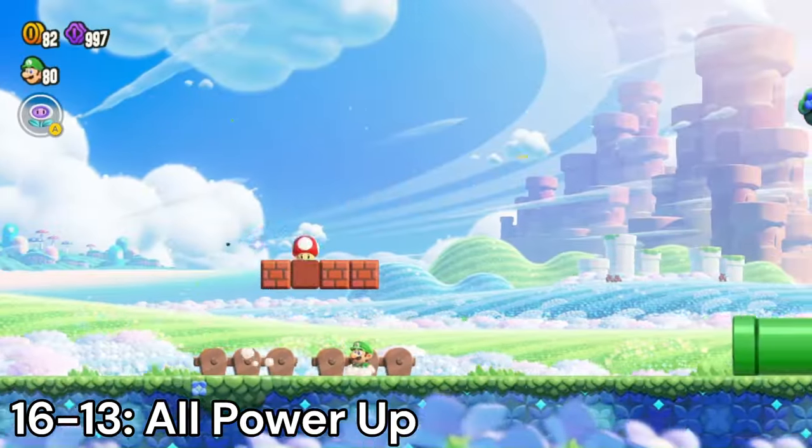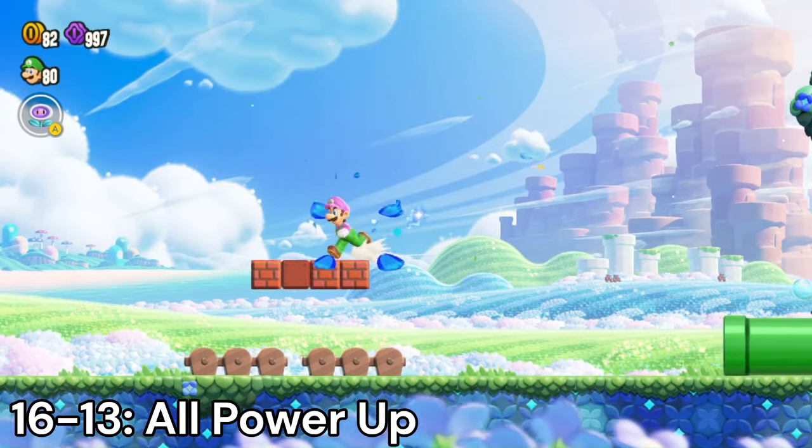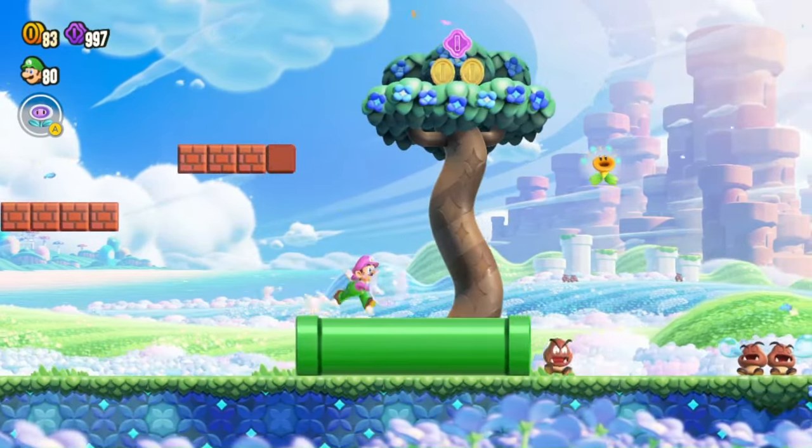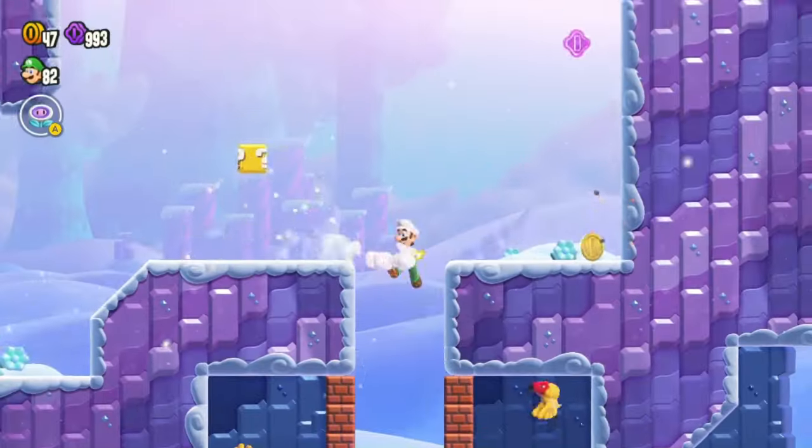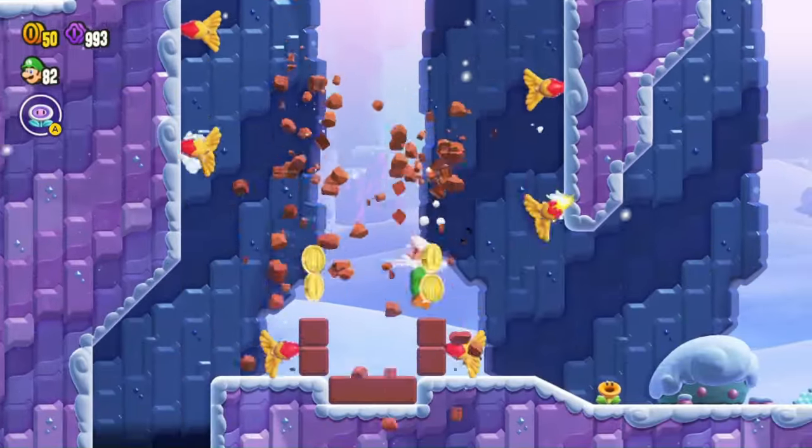Number 16: All Power Up badges — these just change all power-ups you collect into your desired choice, such as the Elephant Mushroom, Fire Flower, Drill Mushroom, or Bubble Flower. These can be interchanged depending on your power-up preference.